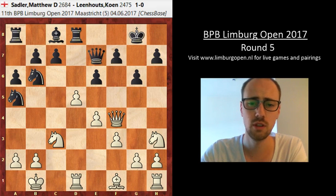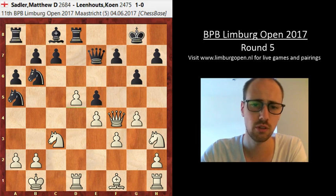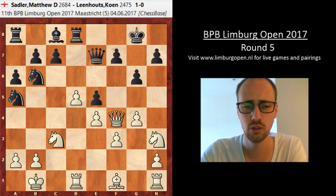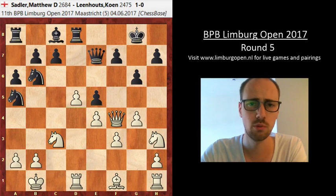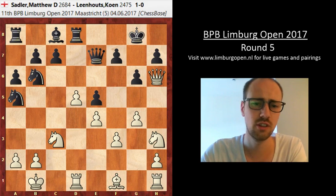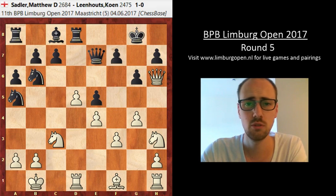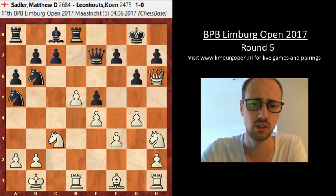Queen f8, Queen f4, Queen e7 — we're still in book pretty much. g4, and now the only game left went e5 for black, which I thought was a decent move, trying to block the pawns on the white squares to make this bishop look a bit silly. But white went Qh6 in the game and actually has a very comfortable game, slowly building the attack on the kingside.